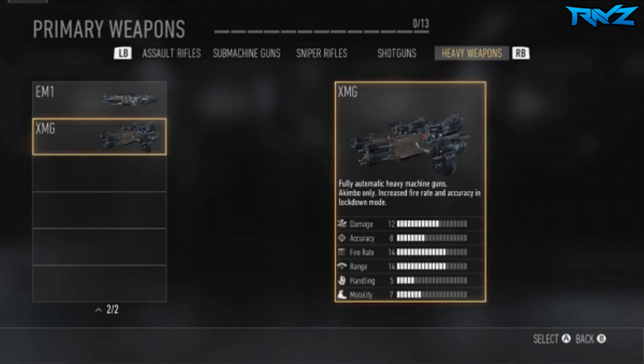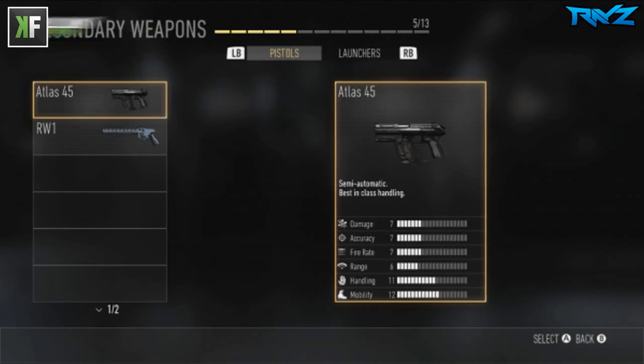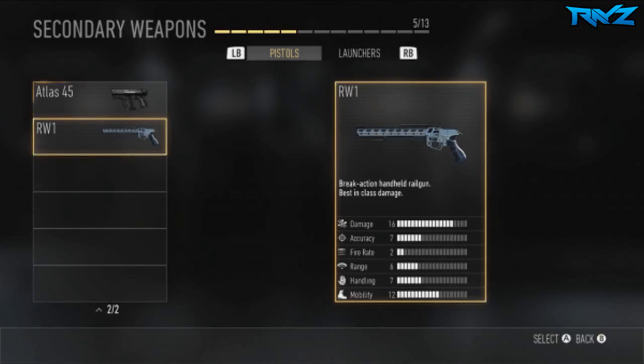Let's move on to the last category — pistols. They only had two in the game. The one we all know about, which is a pre-order bonus, is the Atlas 45, a .45 caliber semi-automatic pistol that's best in class for handling, so you can run around and move quickly with it. The other one that a lot of people were talking about, thinking it was overpowered, was the RW-1 — a break-action handle rail gun that's a one-shot kill weapon. But you do have to reload after every single shot, which balances it out a bit. It's best in class for damage.